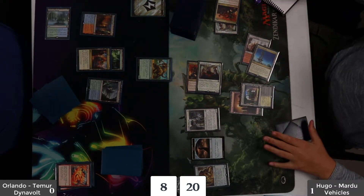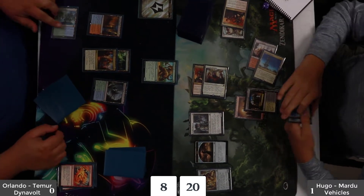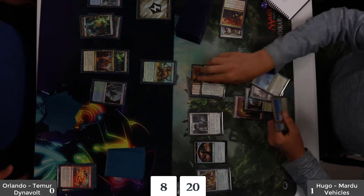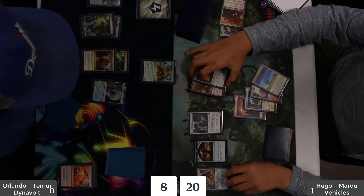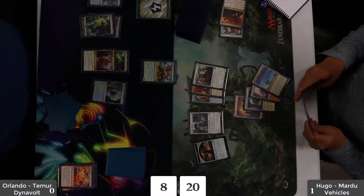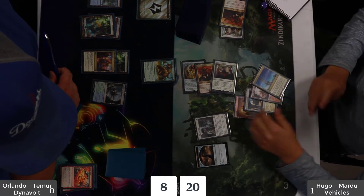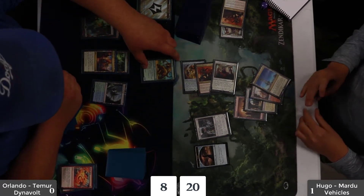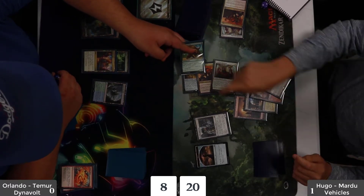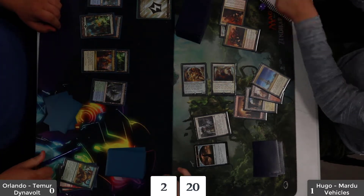Hugo continues to leave the Longtusk Cub sitting there. This is one of those interesting questions you have to ask yourself: if I'm not attacking and I'm not blocking, what am I doing? There are a lot of times where if you aren't going to block, you might as well attack. Maybe the Cub is holding off the Thraben Inspector, but if that's your game plan, Hugo is just going to attack with everything else. If you want to trade, that's fine; if you want to sit there and take it and not do anything in the backswing, sure.